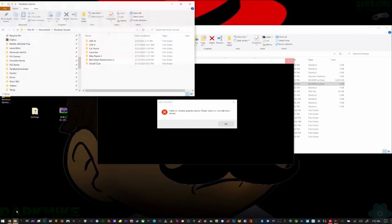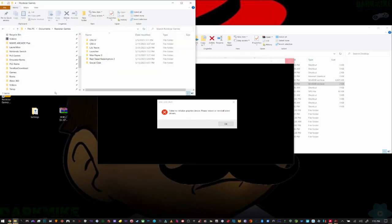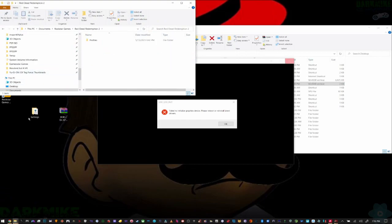Go to Documents and find the Red Dead Redemption 2 folder. Click on that, and the only thing you're going to do — I shit you not — is move this file in there. That's it.